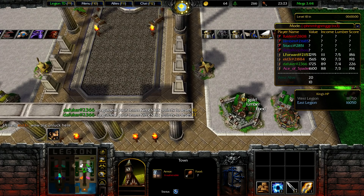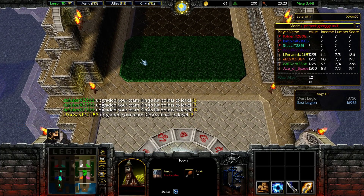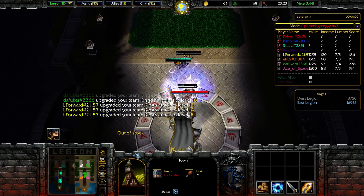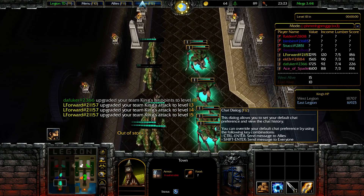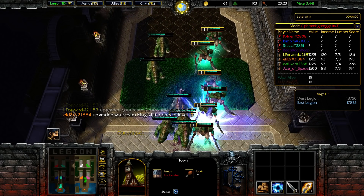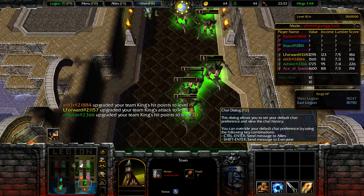Now we have two guys stuck on 7-3, one on 7-4. Let me do some King, which isn't that great this game. He's not mid, that's good. 3-6-9, fine here.